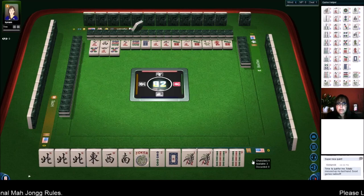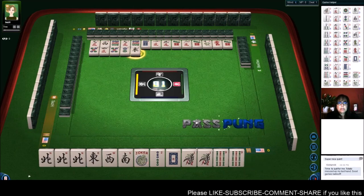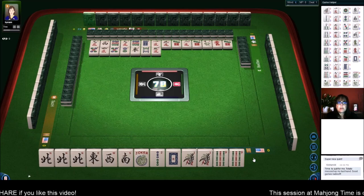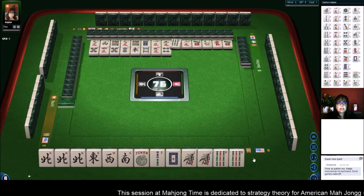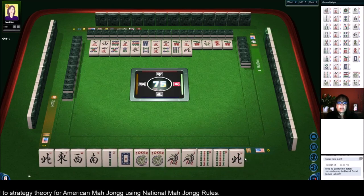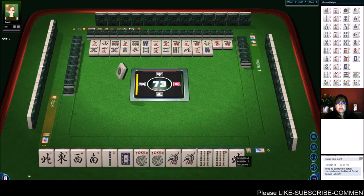Five dots, eight bamboos, five characters. No twos are out yet — that's really the only weakness we have with the concealed hand. We got a joker! Let's go for the concealed hand — it's a higher value hand. We're one away. Five characters, we'll go for the higher value. Eight dots — we need a two-bam, or any of these: the white dragon or the one-bam will get us there. One dot.